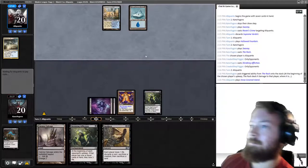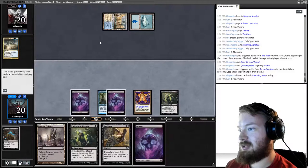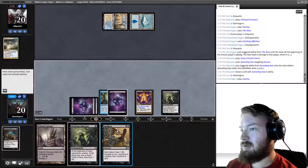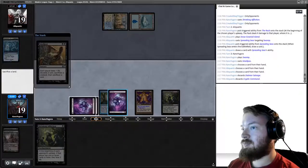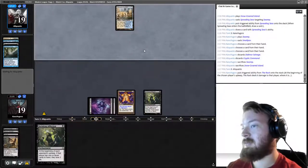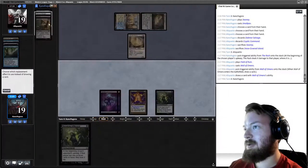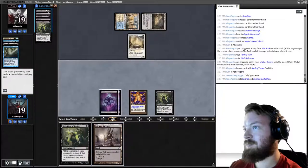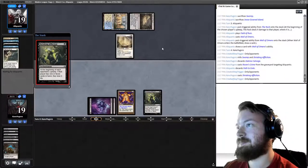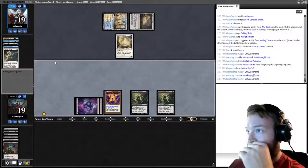Opponent plays an Island, Spreading Seas a Swamp. We untap, draw Swamp, and now we can Smallpox: play Swamp, Smallpox, discard Dack More Salvage, sac our Island. Opponent discards Cryptic Command and plays Field of Ruin into Wall of Omens. We untap, dredge Dack More Salvage, Raven's Crime our opponent, and play Shrieking Affliction. The plan is to keep doing that — our opponent has to play more lands to win, which means their hand size shrinks.